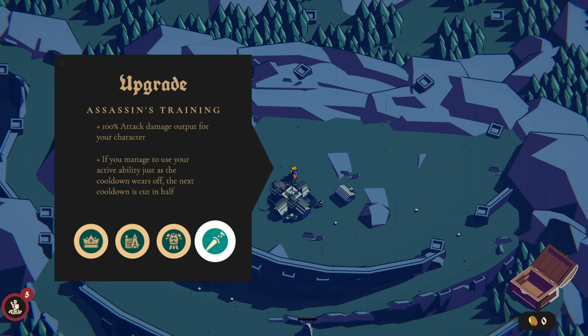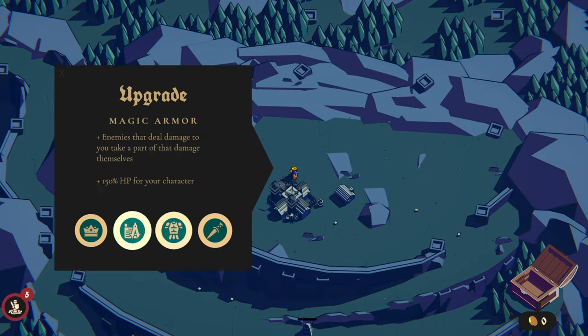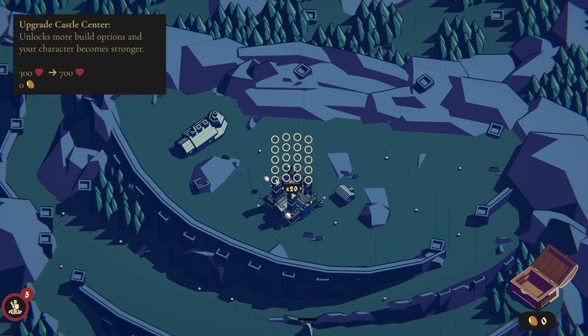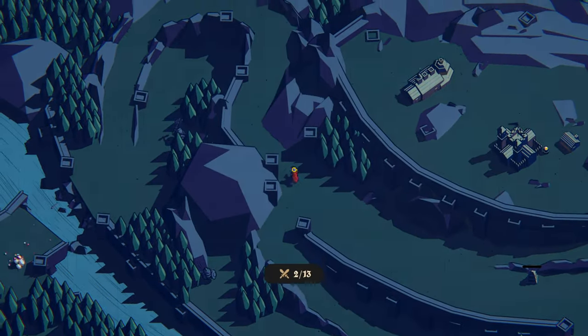There's also 100% attack damage output for my character, and an option where timing your active ability perfectly cuts the next cooldown in half. Since I'm not going to be up front as much, I think more attack damage and more HP overall is just a good base upgrade to hold off enemies without investing too much into troops. That does spend all my gold immediately, so let's start the night.